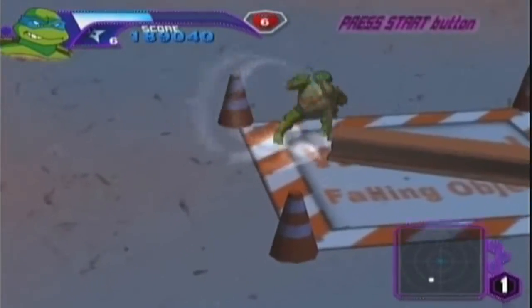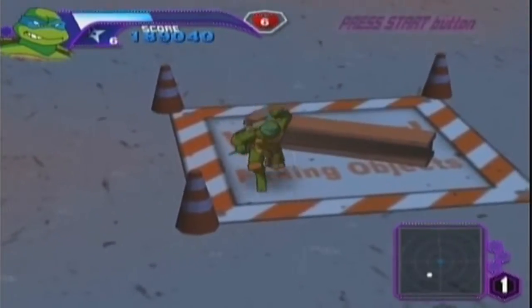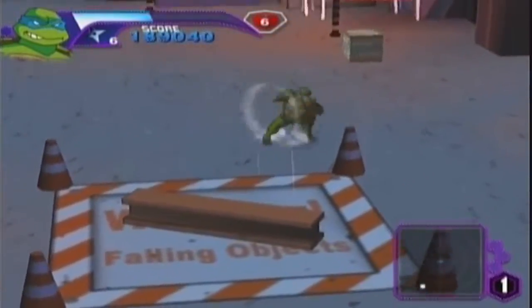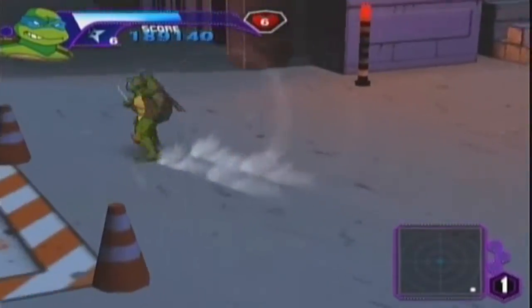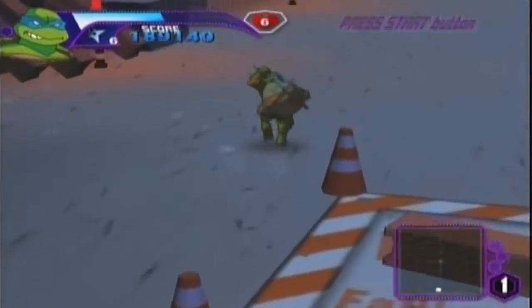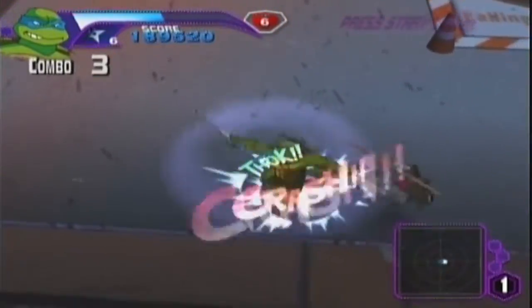Right here is the first example of the environment being interactive. Once you cross these cones or even get close to them, a big bar comes down and it'll do some damage — knock you down and deal good damage to you. Like this. See, I'm so good at giving you guys footage — I'll take a hit just to show you guys what happens.